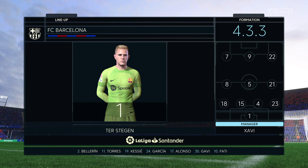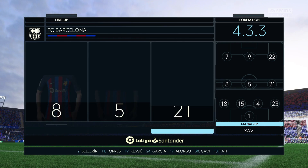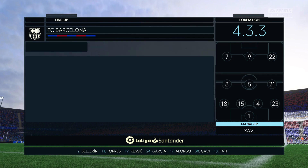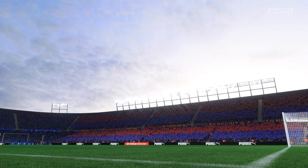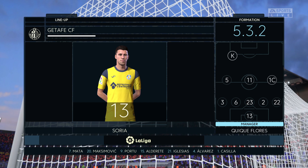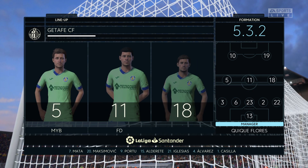The Barcelona shape looks like this: Marc-André ter Stegen starts in goal. Frenkie de Jong plays with Sergio Busquets in central midfield, and the starting role up front today is handed to Robert Lewandowski. For Getafe, on paper it looks a fairly cautious approach, because unless their wing-backs can get into more advanced areas, I'm not sure where the attacking width will come from.